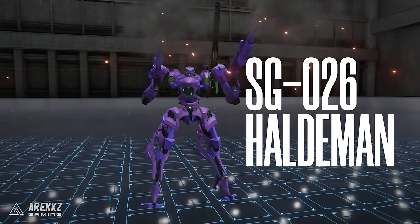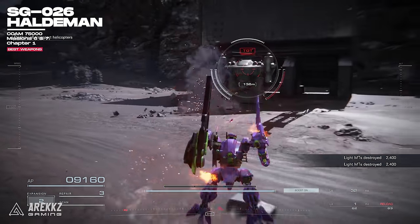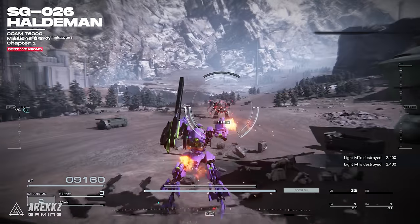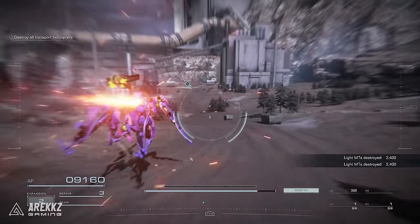The SG-026 Haldeman can be purchased from the parts shop after completing missions 6 and 7 in Chapter 1, and it will cost you 75,000 credits. These are a close range weapon, so make sure you are within optimal range when using them. Again, we recommend using them in akimbo, as the damage they deal will be good enough to get you through most of the early bosses.